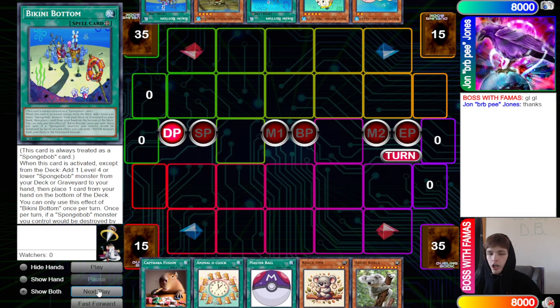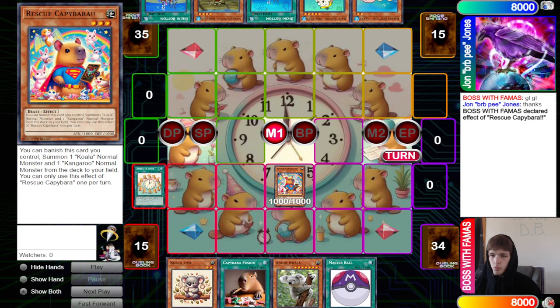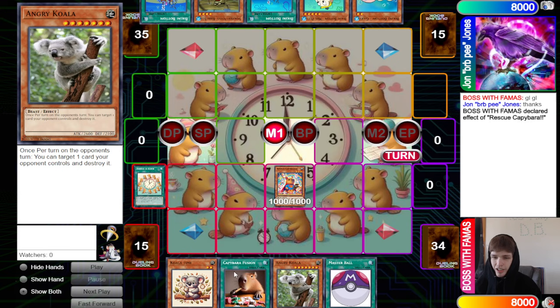They start with Animal O'Clock to search, grab out a Rescue Capybara, and then Normal Summon it. The opponent doesn't have any hand traps in hand, and if you don't open any hand traps against the Capybara deck, it's kind of hard to break the board — especially with a hand this good. We also have a Master Ball to extend with.